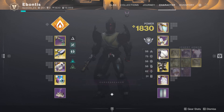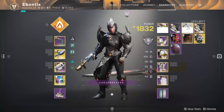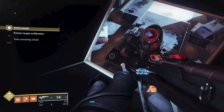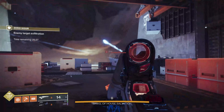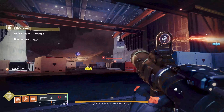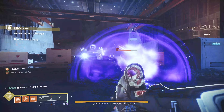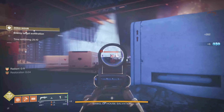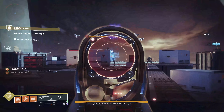I've got Mountaintop, Polaris Lance, and my machine gun to clear out some adds. I'm going to swap over and turn off my Lion Rampants because I don't need mobility anymore. First thing I do with Polaris Lance is back off and try to clean up as much as I can. The nice thing about auto-loading holster Mountaintop is that every so often I'm going to fire at these turrets just to clean them off the board.